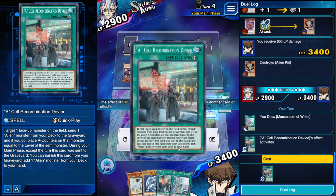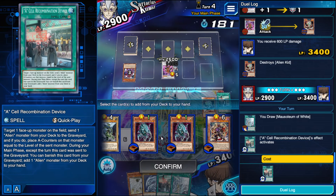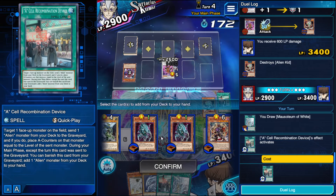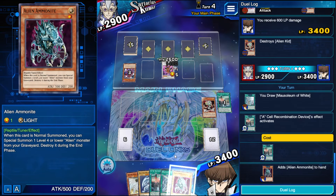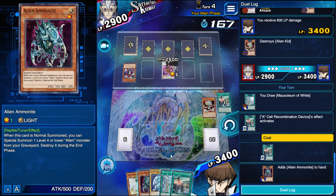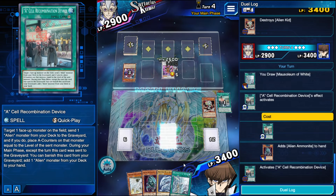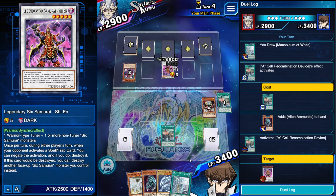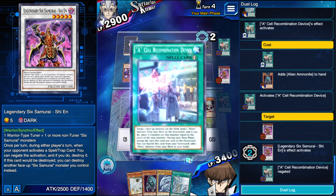I'm going to use A-Cell first from the grave. So three options here — Overlord can't be summoned because we only have one counter on the field. Ammonite can be summoned but as soon as we summon Alien Kid from the grave we're just going to get Dual Wielded. However, we have Mausoleum afterward. I'm going to use A-Cell here to bait the negation. Now I can Mausoleum, normal summon Ammonite additional, summon Kid.